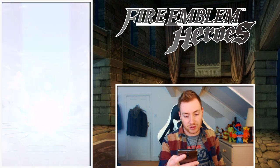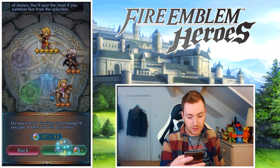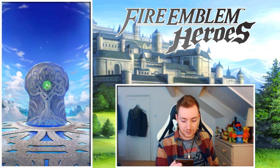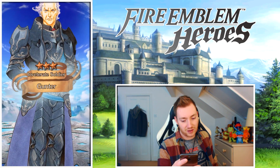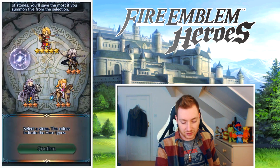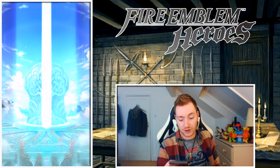Three star Niles — you just got Niles didn't you? Running low on orbs, let's go for green. This is an axe and green tome. Gunter — he looks cool but only three stars. Our last one, we've got ten orbs after this. It's a colorless one — we want Takumi, because I think he's a five star focus. Not sure if he's in this pack though.